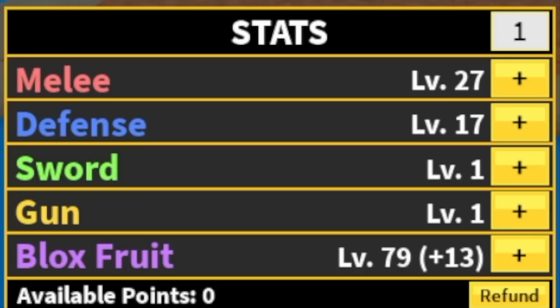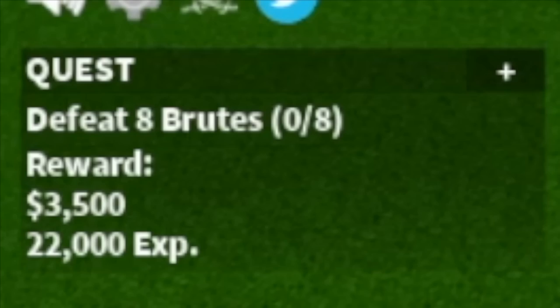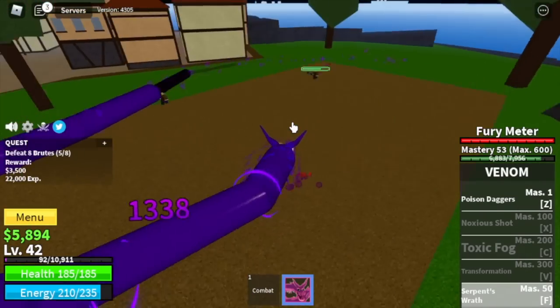For the stats: 27 melee, defense 17, Blox Fruits 79. Next area is the Pirate Village. We are going to defeat the Brutes — this is only possible because of the F skill. As you can see, I am luring them using the F skill and also damaging them.